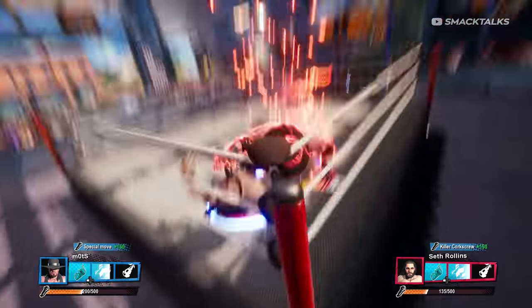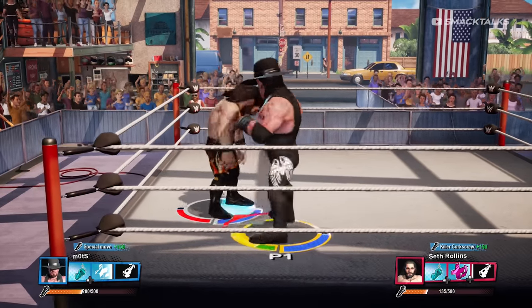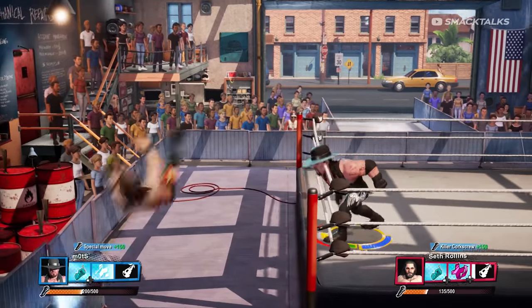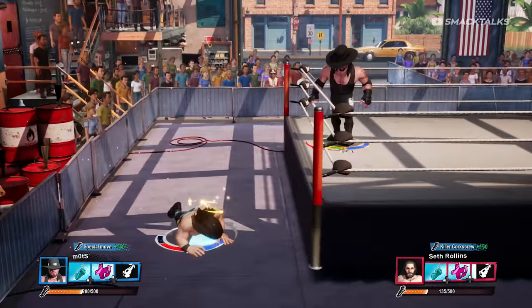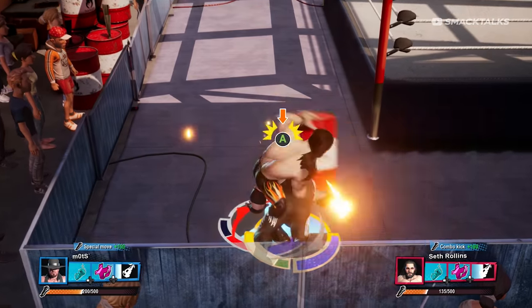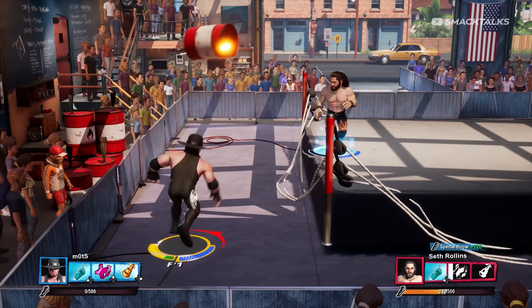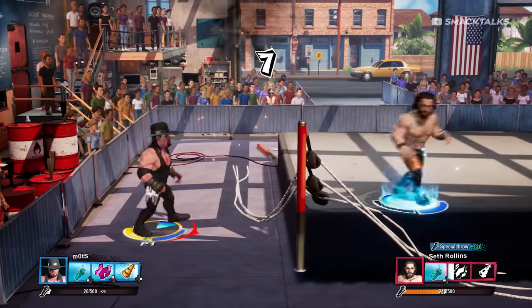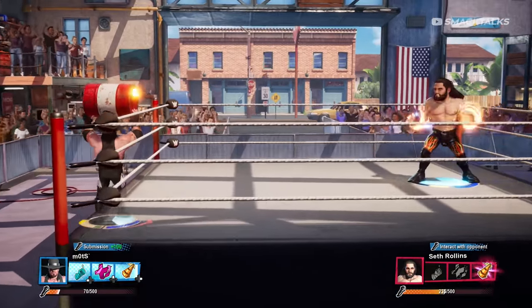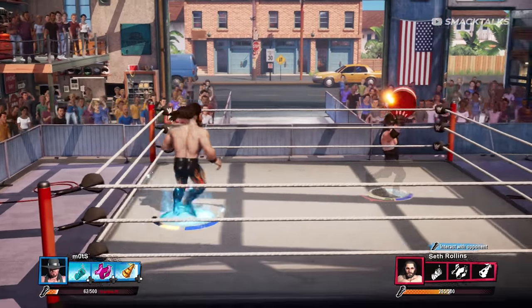If we head over to the left side of the ring you'll notice there's a big red barrel which you can also interact with, as it's possible to throw your opponent into the barrel and set off an explosion. Alternatively, if you don't have the throw ability then you can also interact with these barrels by pressing LB or L1 to pick them up, where you can then use them to attack your opponent and destroy parts of the ring. One thing to be wary of when using these barrels is that they do have a short fuse, so if you hold on to them for too long they're going to explode.